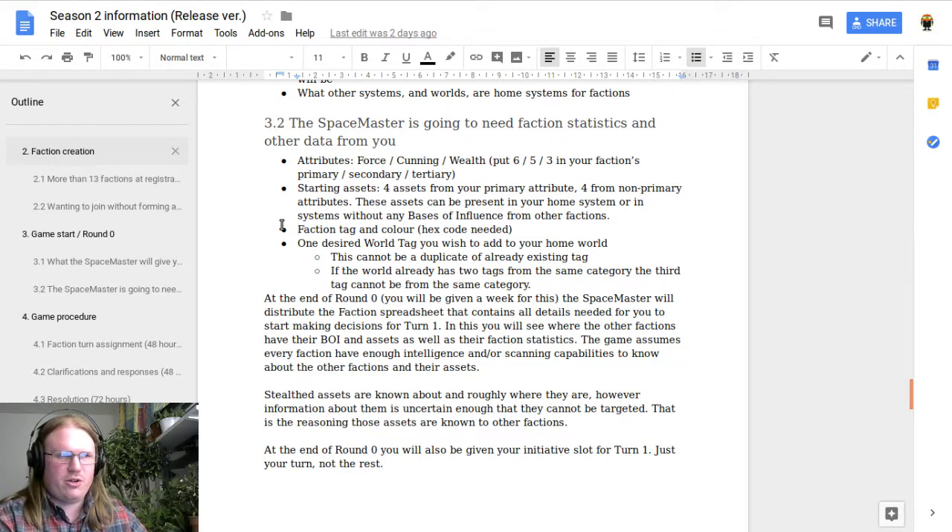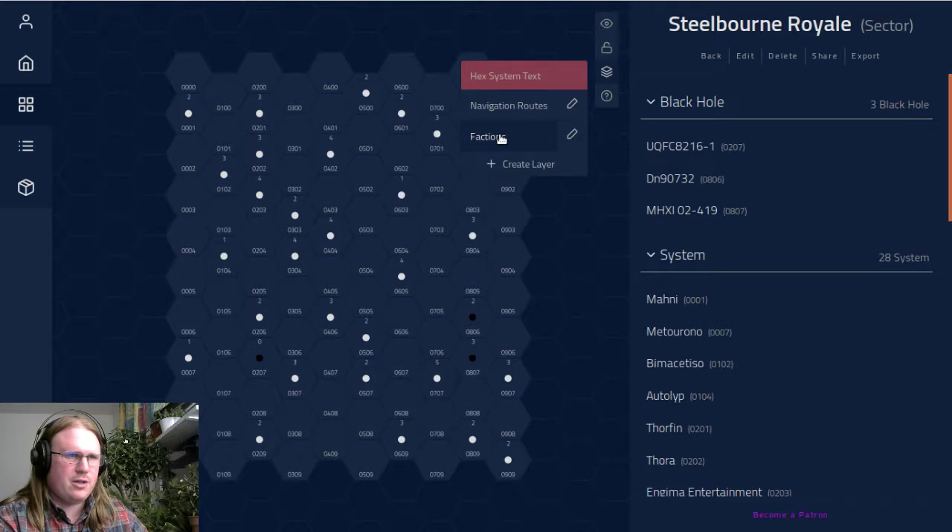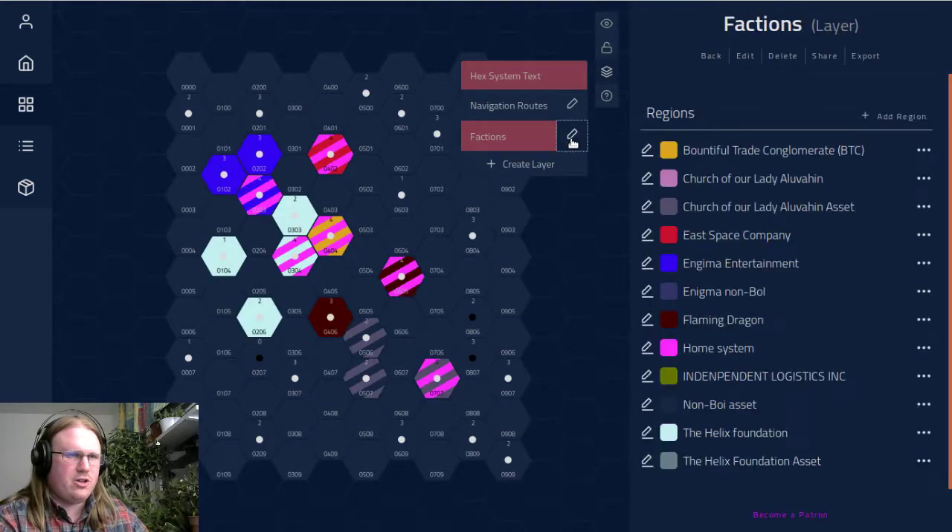I'm also going to need your faction name — you can give it to me directly — and also what hex code you want your faction color to be. If we take a look at the sector from the first season, each faction has their color; for example, Enigma Entertainment has this nice purple. So what color do you prefer? Hot pink is available, as is hot purple, and I encourage someone to claim those.